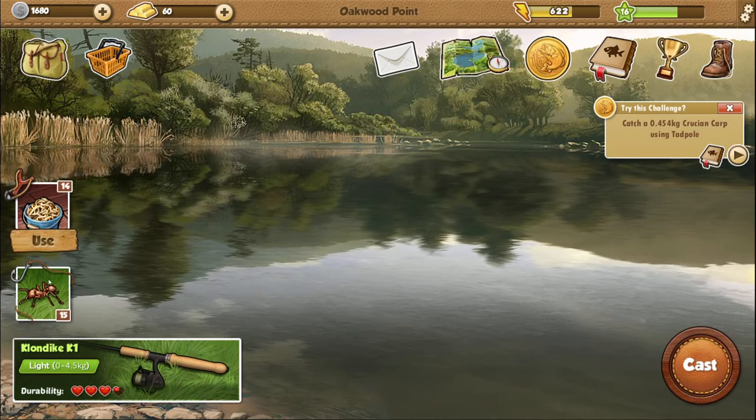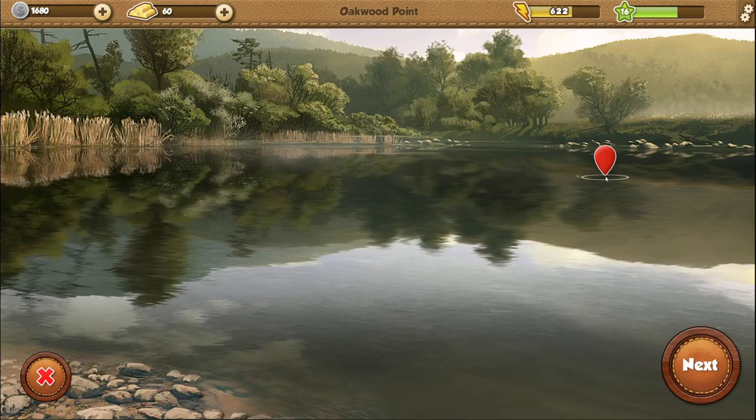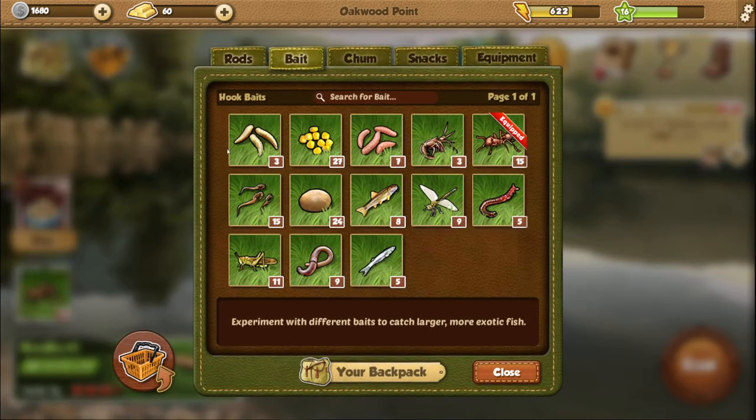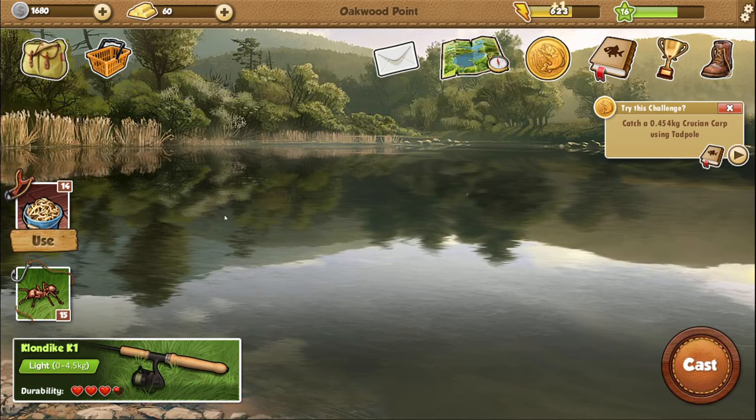So guys, on ant bait at Oakwood Point: if you cast all the way to the end you're going to get brown trout. If you cast close by you're going to get minnows, and maybe in the middle you'll get another fish. I think the same applies to all different baits. Using dough, I cast close and got barbels — cast further and you might get something else. That is very interesting and worth googling — maybe people have guides. Or maybe this was just RNG and coincidence — I don't know, but it's worth investigating. Please comment below if you know! That's going to be it for this episode — thank you so much for watching, like, subscribe, comment below, bye!